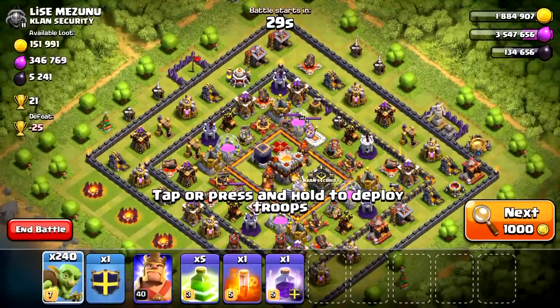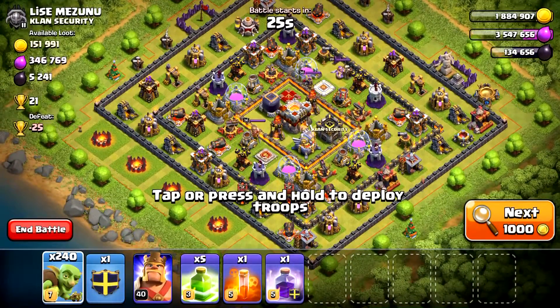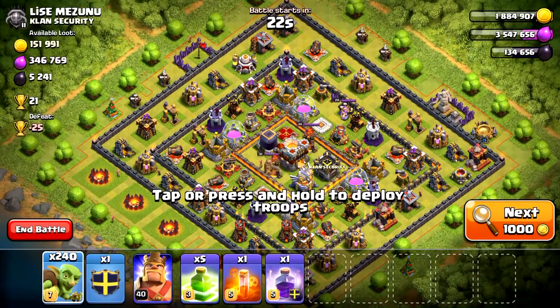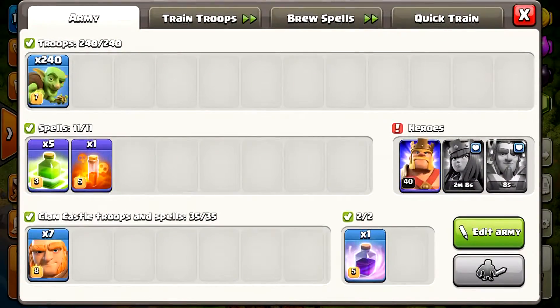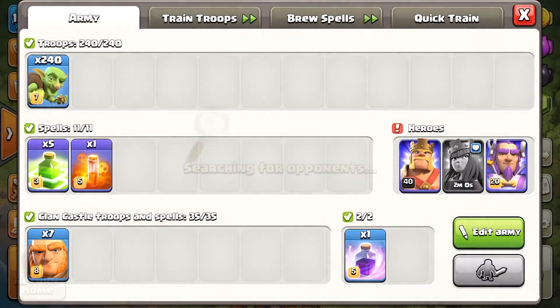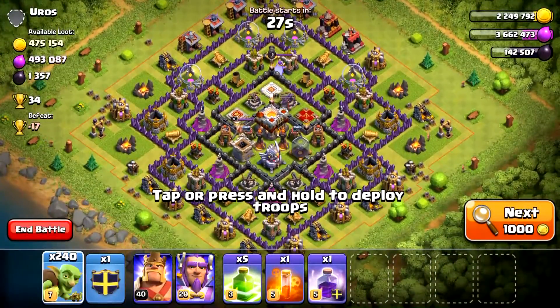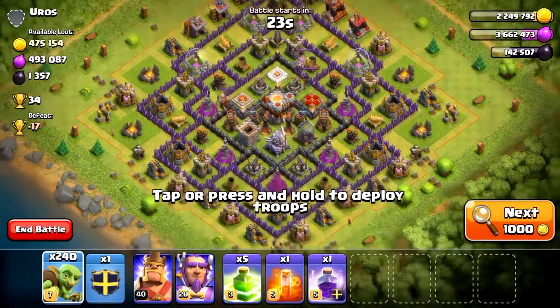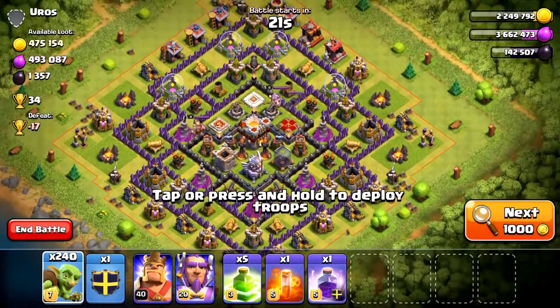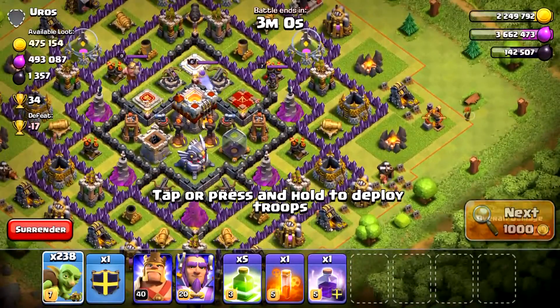Now I only find... Oh man, this base is perfect — if I had the Grand Warden. Let's go pick him up. Where are you? Are you done? 10 seconds. That's great. Now let's go. Wow, look at that — another inactive base. I was kind of hoping for a base where I could use my goblin knife strategy, but I'm not going to say no to free loot.